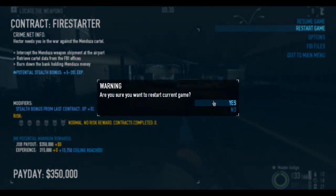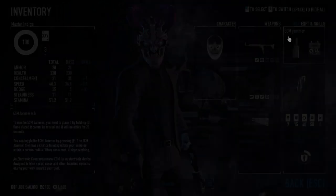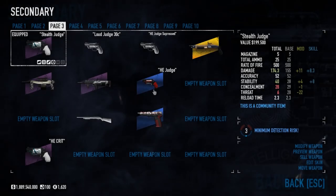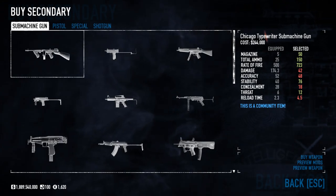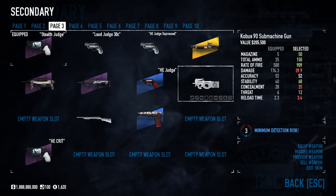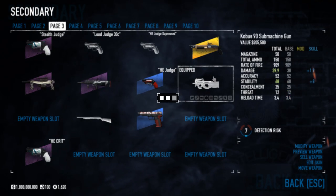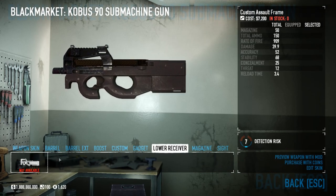You can quit — you don't need to finish up the heist. And that way you have it unlocked. If I go to my inventory, let me buy another Kobus 90 here, because it's not really something I use that often — it's not a good weapon. But this is how it looks normally, and in the lower receiver... actually, I think we need to go to side jobs and unlock it there.